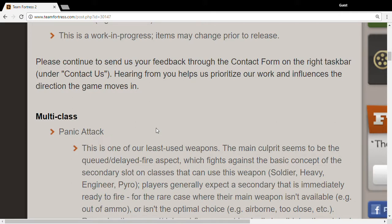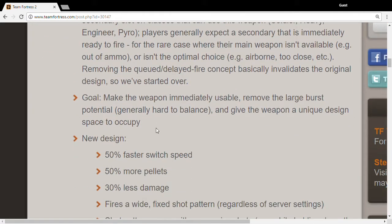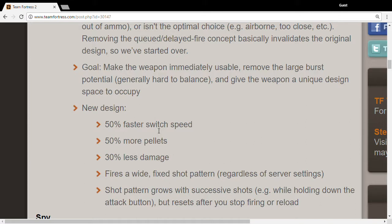First up is the Panic Attack. It has a 50% faster switch speed, 50% more pellets, 30% less damage, and a fixed pattern of shots. The shot pattern also grows with successful shots. I feel like this is somewhat good because it can be a viable weapon — it's easier to use and faster to switch out.